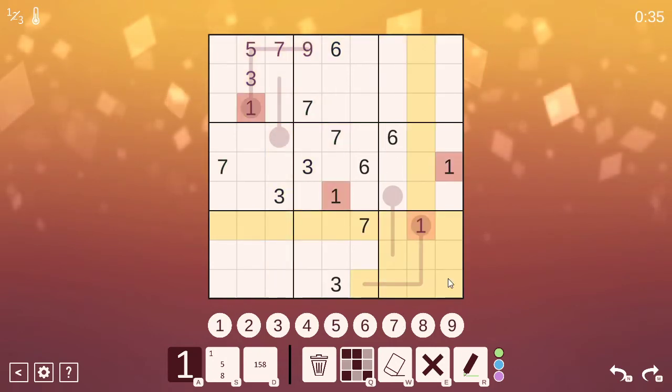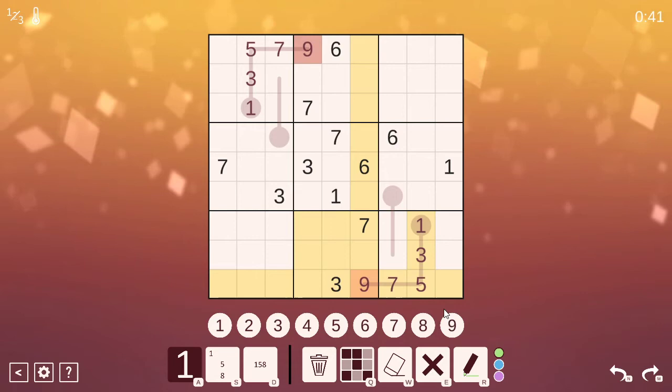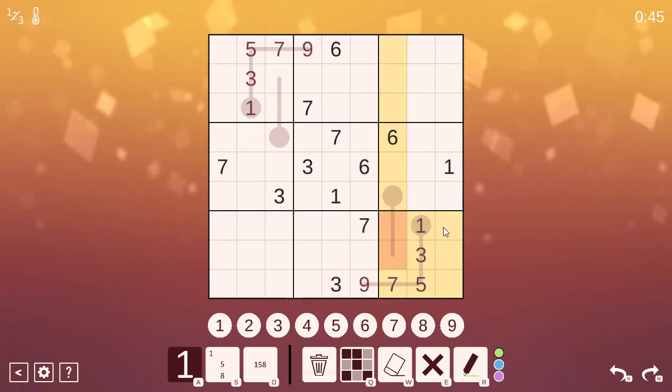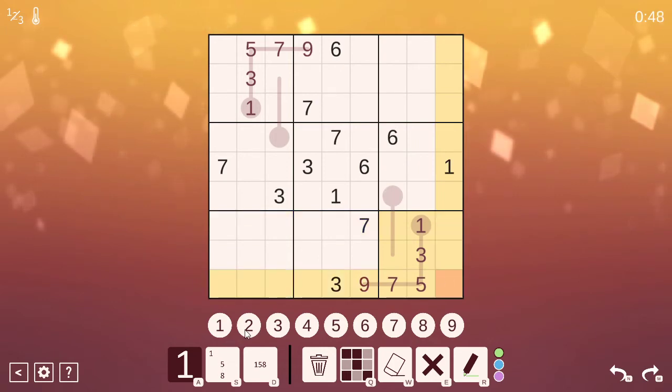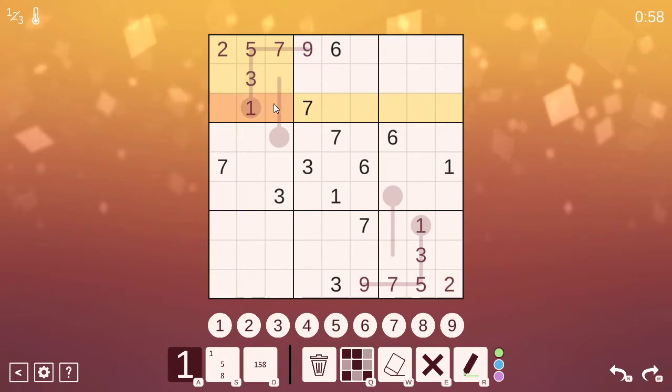I can do the same thing here. Now where does 2 go in this box? It can't go next to the 1 or the 3, so it must go there. Same here — it's got a kind of mirroring of logic. Where does 4 go? It can't be next to the 3.